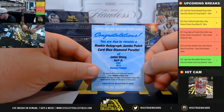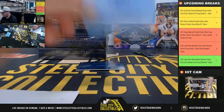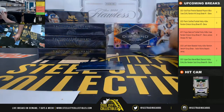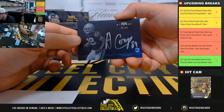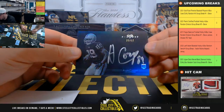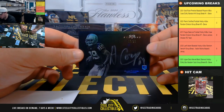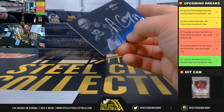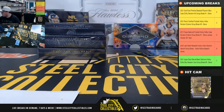Jalen Strong autographed jumbo patch blue diamond parallel — I think that's the Texans, but I'll double check on that one. And a beautiful hit here — rookie autograph numbered five of ten, Amari Cooper! Big game from Amari Cooper last Thursday. AFC West goes to James.